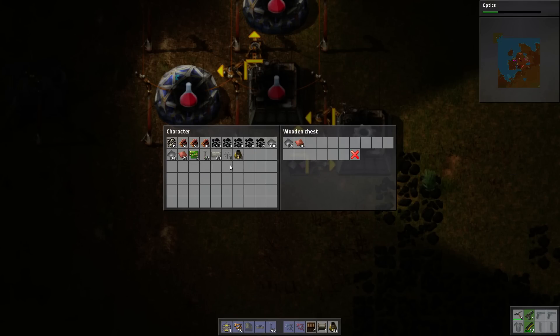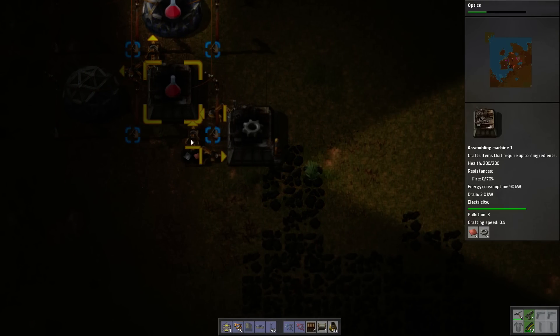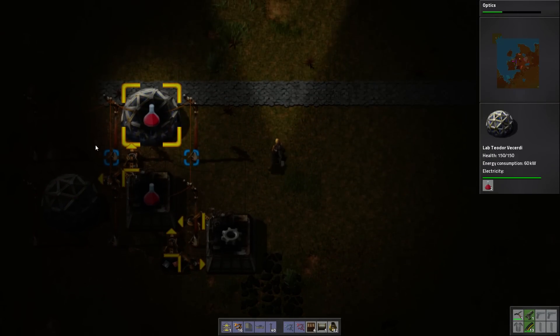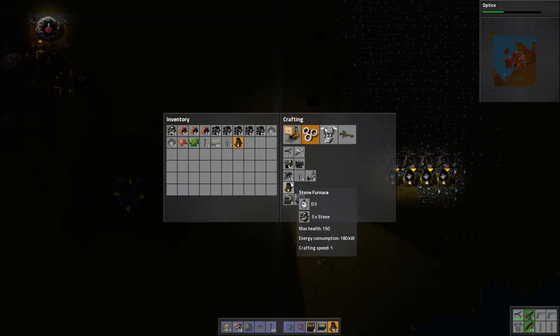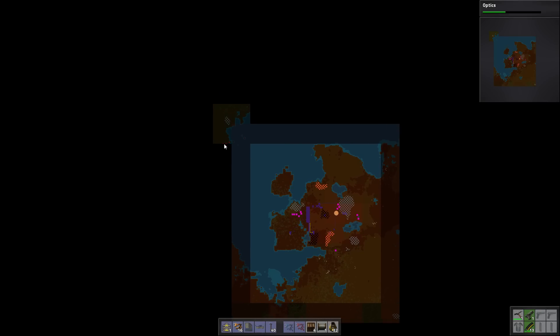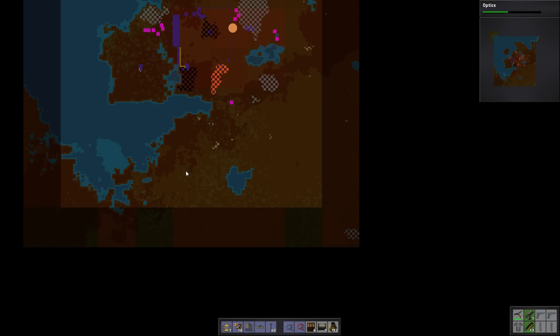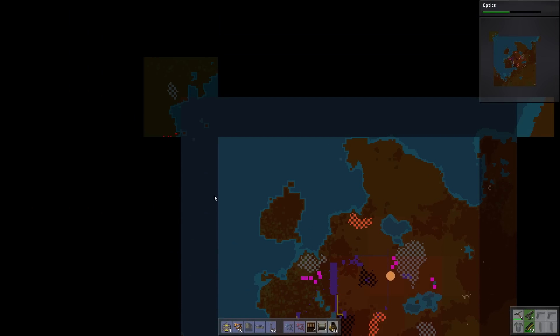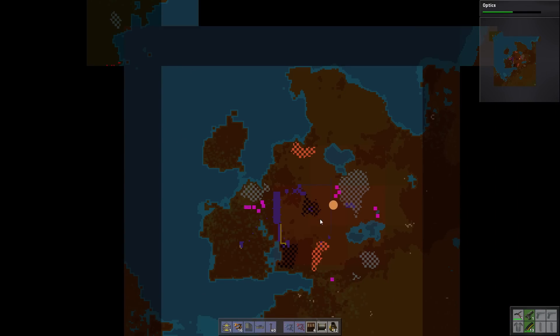We need to have twice as much iron as copper in order to keep these things running — it's a one-to-one ratio, and this thing takes two iron. There's some bad guys out there, but they're gonna have to go the long way around, because the lack of trees means that our pollution will cross the river, or the water, whatever you want to call this.